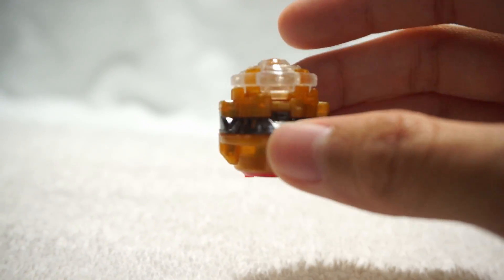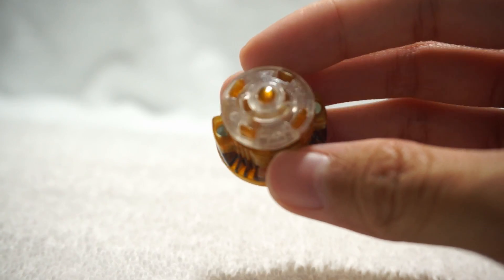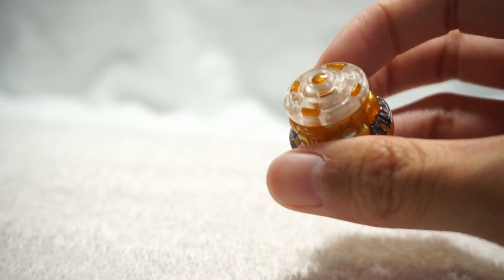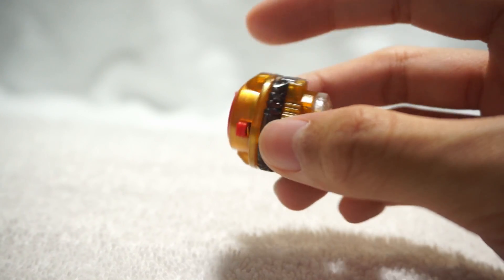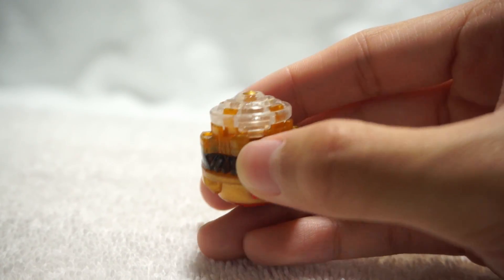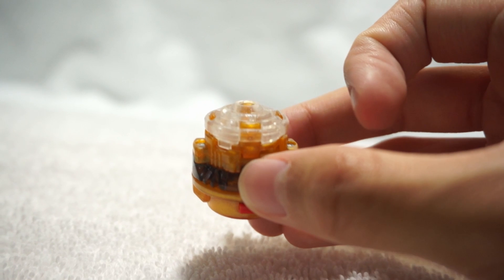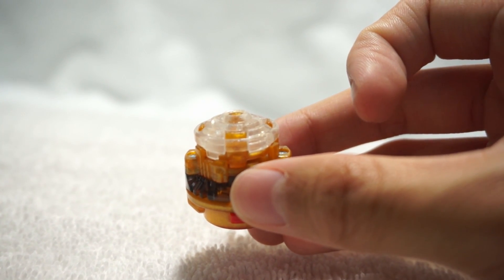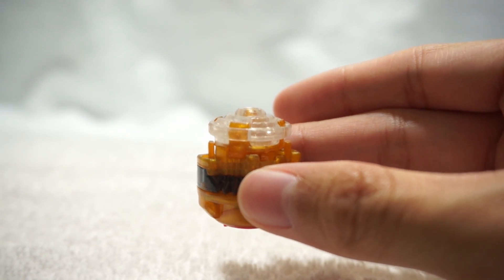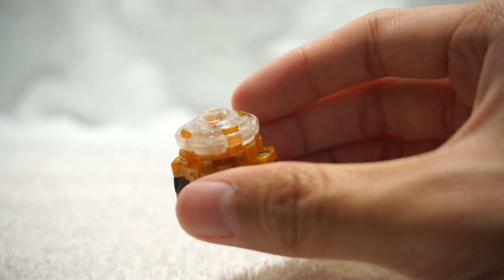Moving on to the driver, we have High Extend Plus Dash. This driver is really cool because it's a high driver and it's a dash driver. Extend is one of my favorite drivers because you can switch it to three modes. The first mode is Stamina Mode, where the tip sticks out. The second mode is Balance Mode, where the tip just barely sticks out. And the last mode is Attack Mode, which is the highest mode, and the tip is fully underneath the plastic ring.